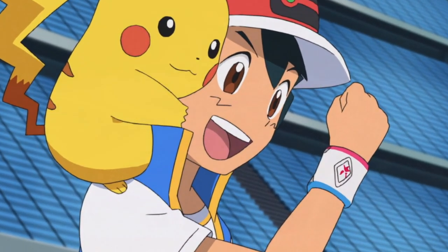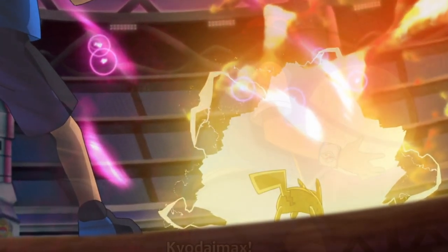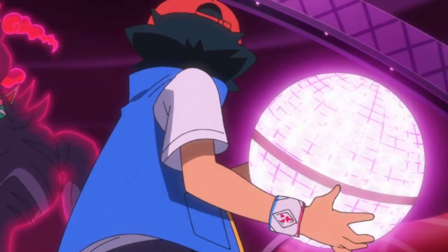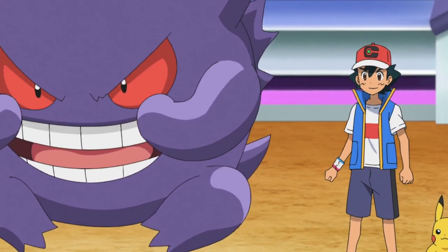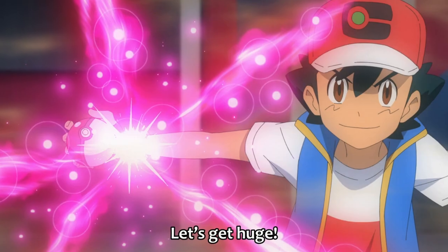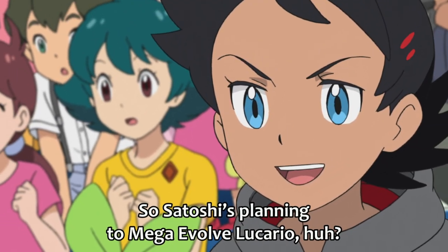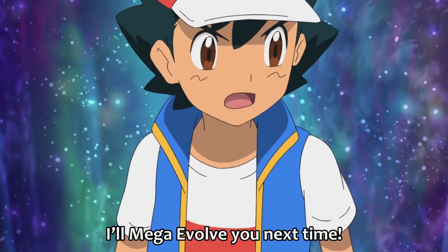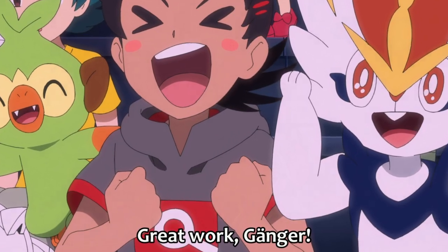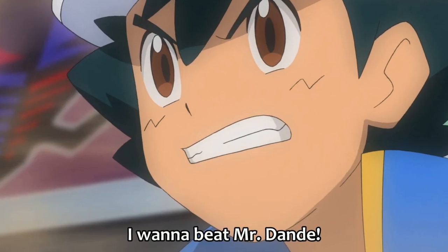Ash has only ever used Gigantamax specifically with his Gengar. We did see Pikachu Gigantamax back in episode 13 of Journeys, but it seems like Ash is only going to Gigantamax Gengar from here on out. Ash used Gigantamax Gengar successfully twice in the Ultra Class — first against Marnie, then in his promotion match against Raihan. That second battle was especially notable because Ash went in planning to use Mega Evolution but changed strategy mid-battle and used Gigantamax to turn the tables on Raihan.